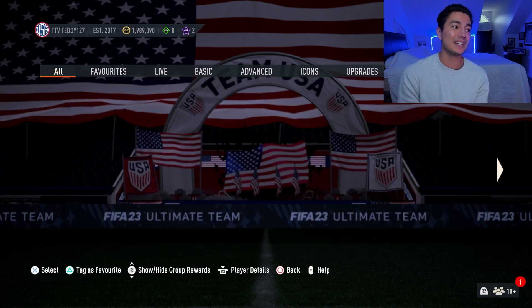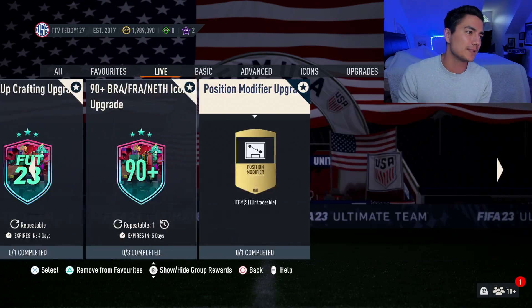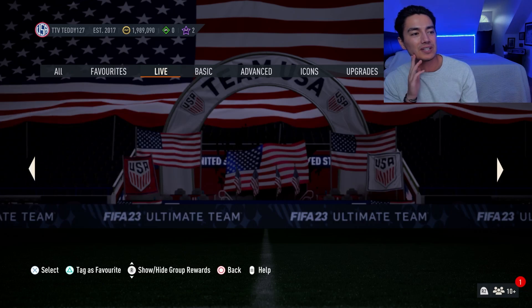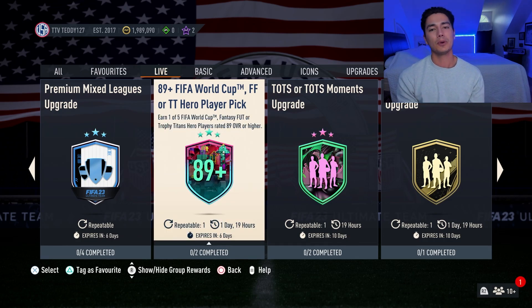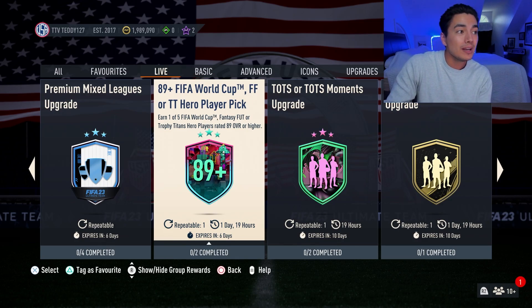Another SBC — this is where it started to get into additional stuff we weren't really expecting. EA released the 89 plus FIFA World Cup Fantasy Trophy Titan Hero player pick again. EA, what are you doing? It's July. Everybody hates this SBC. It is terrible, and if you've tried to open this player pick, it sucks.